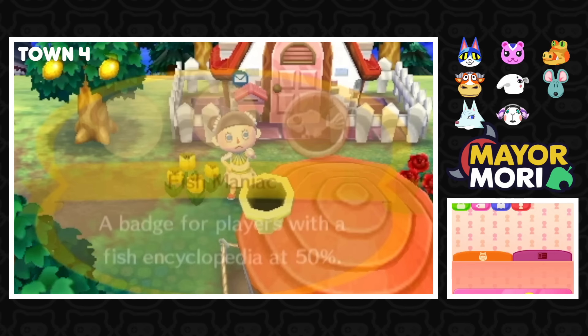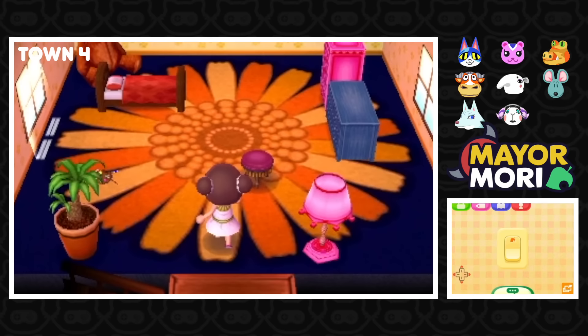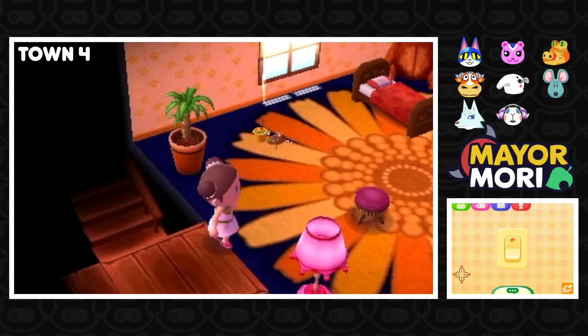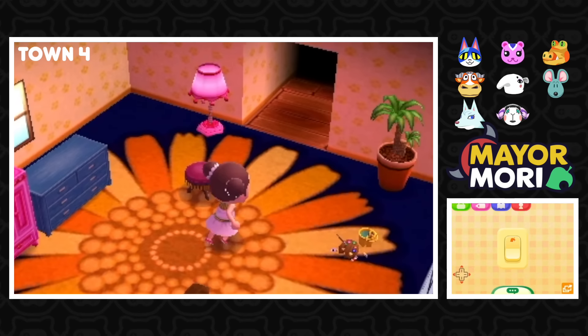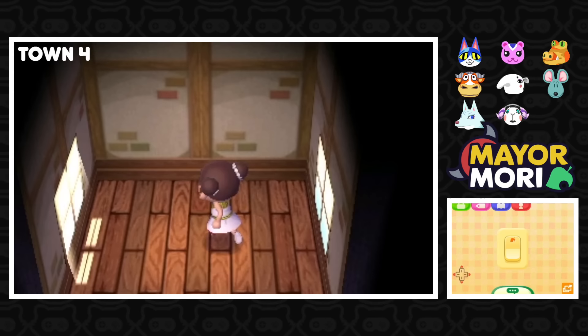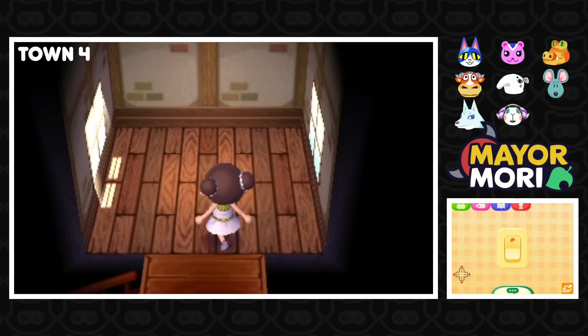The only badges these old towns are getting are to do with catching fish. The house has been expanded, but not much decoration. It does have an upstairs — a little art set, a bed, some wall hangings, just a tiny bit of decorating. Nothing really goes together. I was going to say maybe they focus more on the upstairs, but we have another empty second floor. Some people just don't give Animal Crossing games a chance — they didn't get very far.